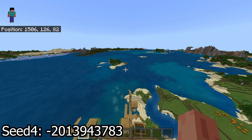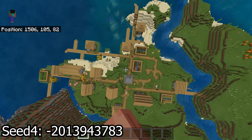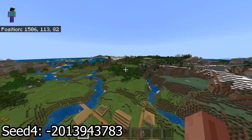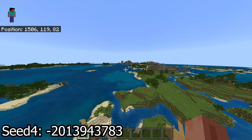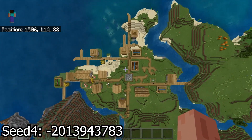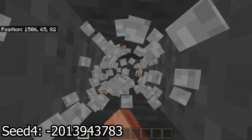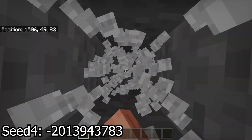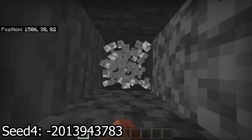On to the next seed. Just like the previous seed, seed number four is not at spawn — the coordinates are on screen, in the comments, and in the description box. You've got a nice little coastal village right here with some pretty interesting surroundings — another village over there, some snow area, pumpkins right there, and a nice large body of water with moorland over there.